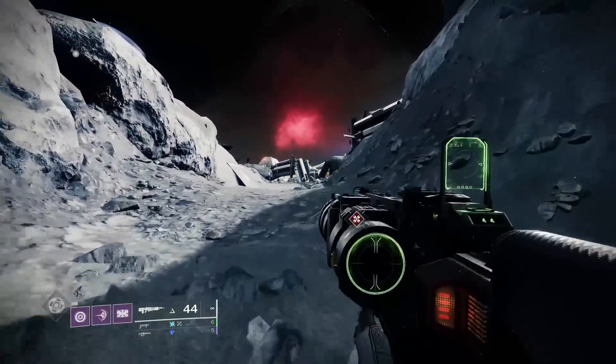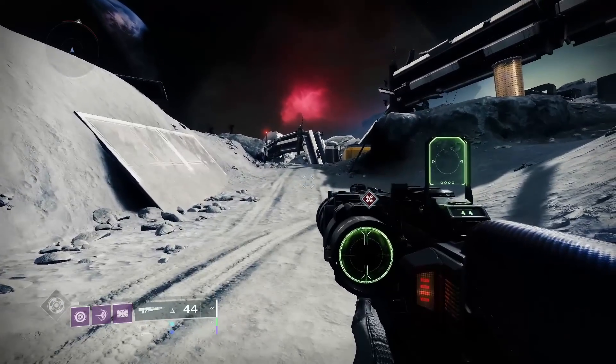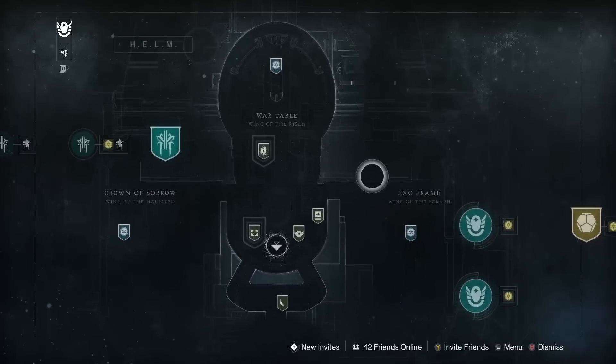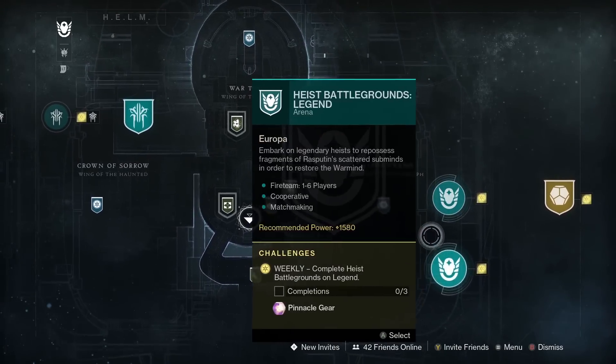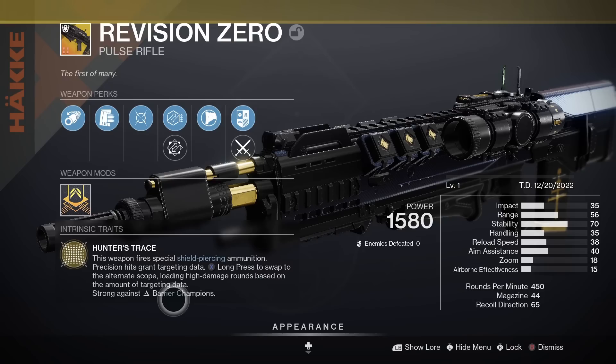This new weapon is extremely unique, as you can see by just how it looks — it's pretty insane. It was awarded today for completing the exotic mission. If you're confused on the exotic mission, just continue your seasonal story until it pops up, and on completion you will get the exotic weapon Revision Zero.